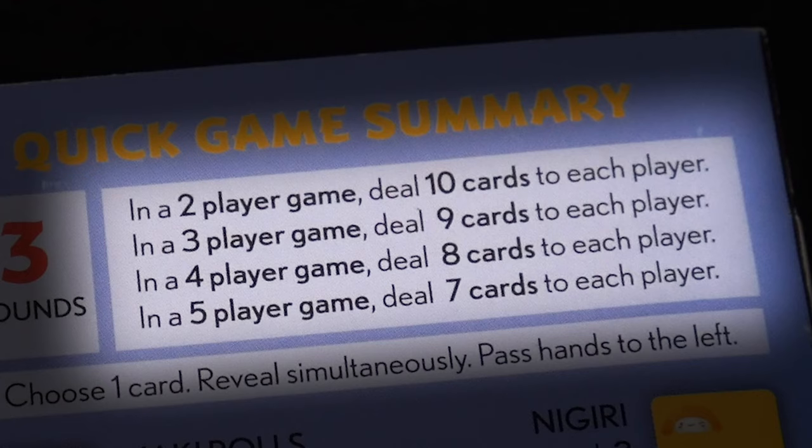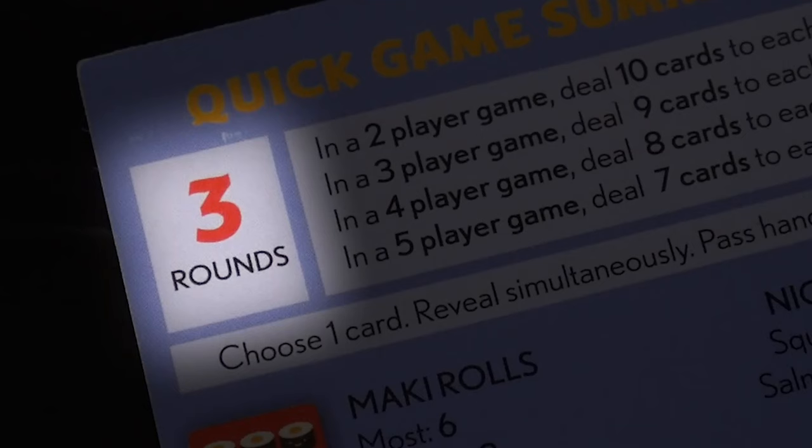The number of cards you start with depends on the number of players you have. If there are five players you deal seven cards each, then add an extra card for each missing player. In this case, imagine we have three players, so we'll get nine cards each. Playing all these cards will finish the round, and three rounds make up a game.